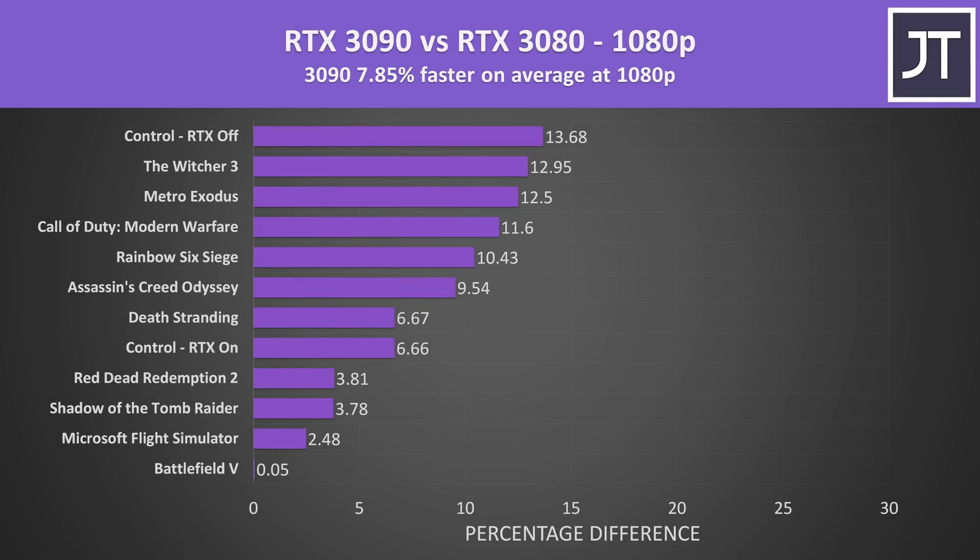At 1080p on average over all 11 games tested, the 3090 was about 8% faster than the 3080. Battlefield 5 shows basically no change as both GPUs were able to hit the max 200 FPS cap, but outside of this we're not really seeing big differences.